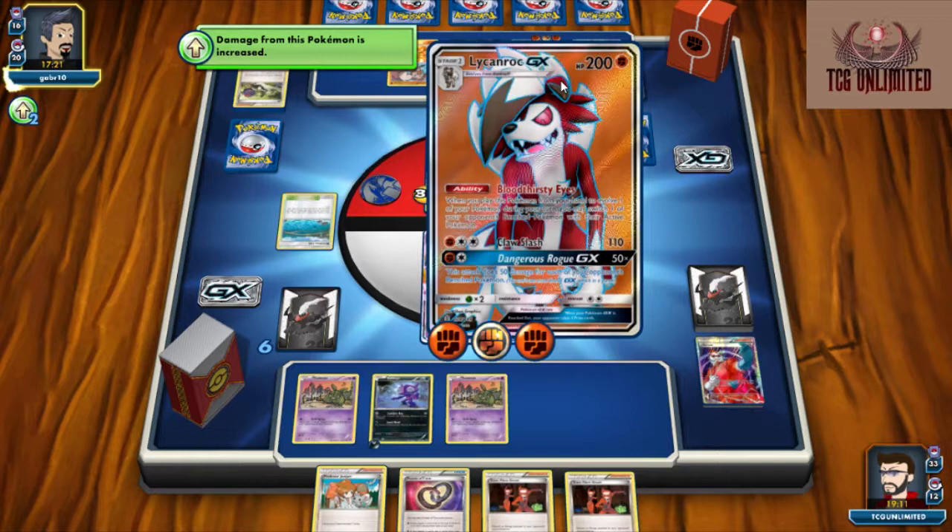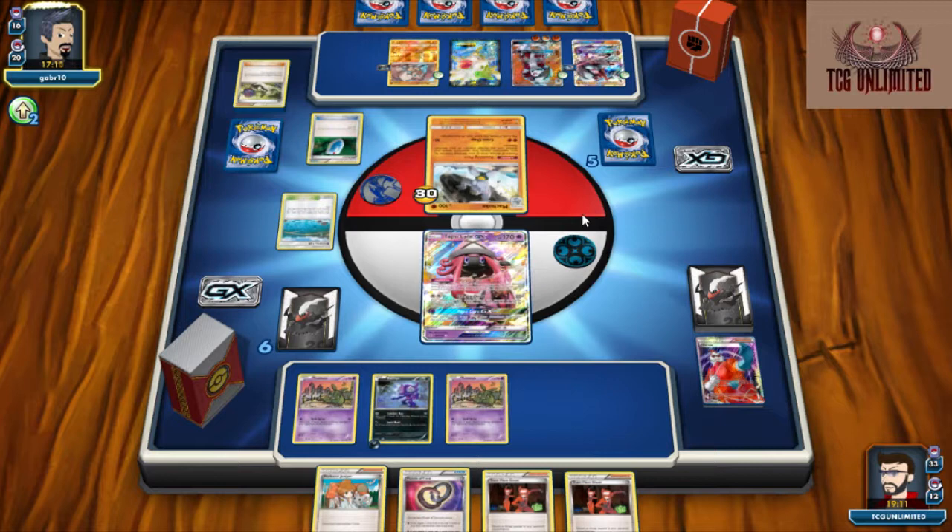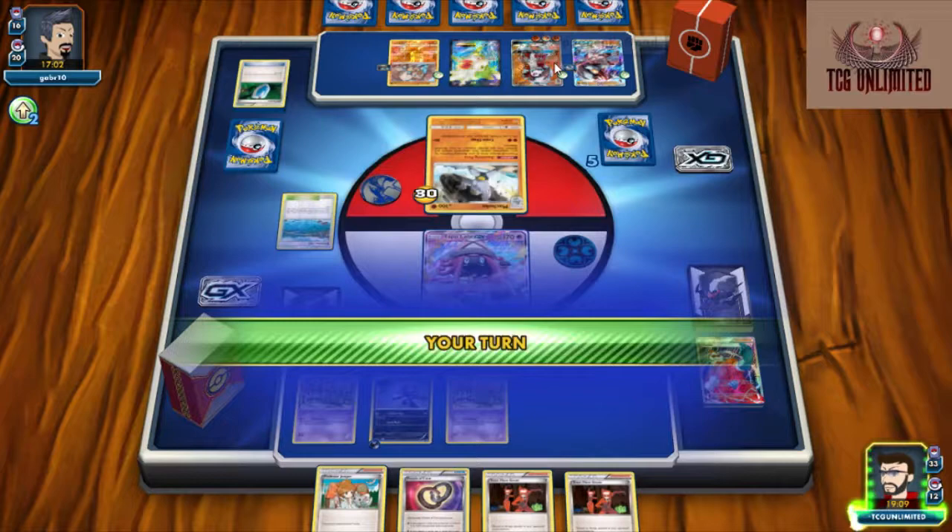We may have to sacrifice a Trevenant here. We'll go ahead and put our Energy onto our Sableye and end our turn. Start making him find energy to try to retreat this Machoke, and then just slowly use our Team Flare Grunt to knock off that energy. Even with that attack he'll only have the additional 30, so 140 — he's going to two-shot our Lele, which I don't see him doing. He's going to Sycamore and what this guy doesn't seem to understand is the more he plays Sycamore, the more he mills himself down and makes himself very susceptible to our play style.